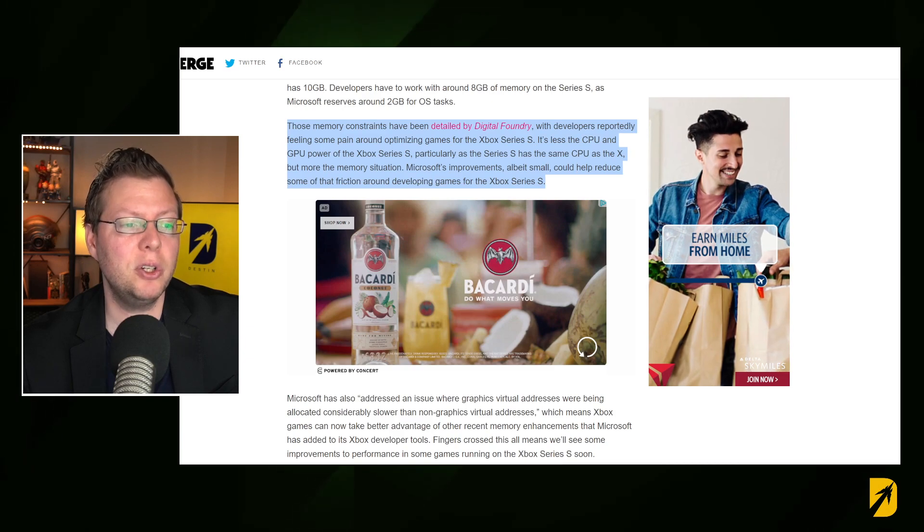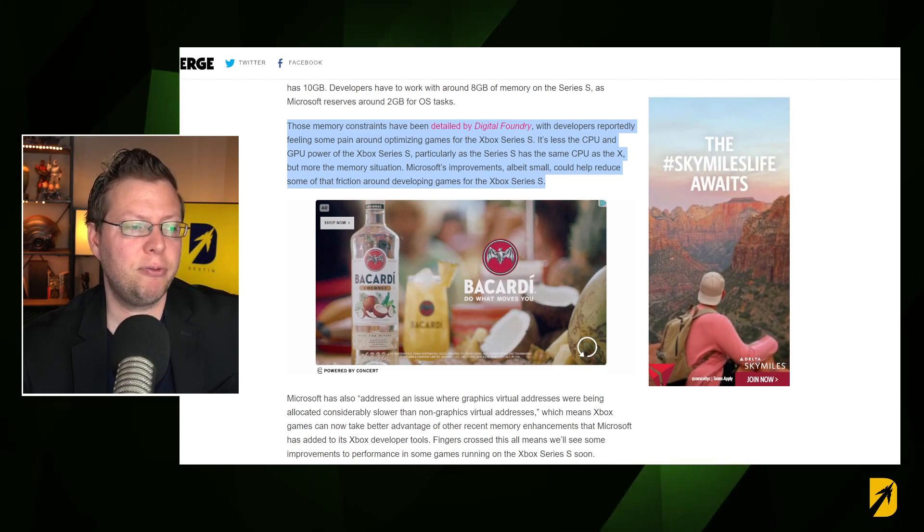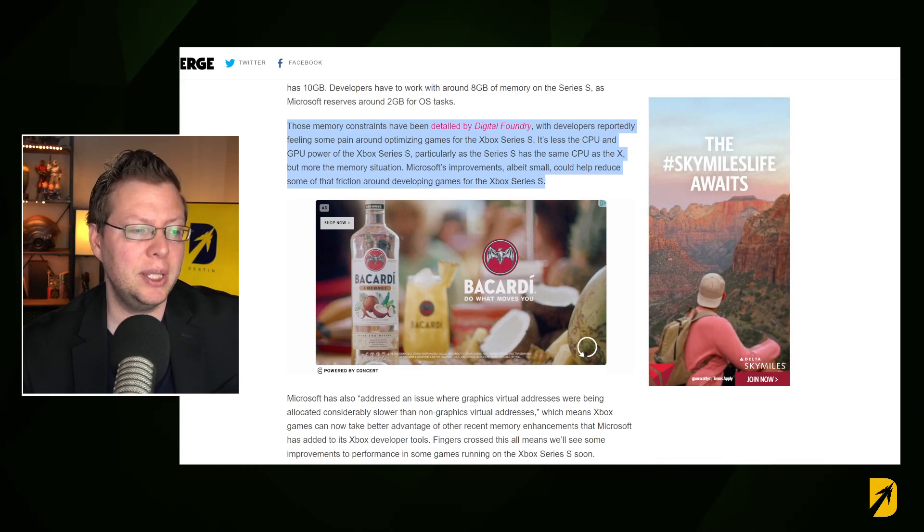Microsoft's improvements, albeit small, could help reduce some of that friction around developing games for the Xbox Series S. So if you've noticed that your Series S has been a little bit stuttery or just having issues with graphics, generally speaking, those are going to be improved as much memory has been allocated for the unit — hundreds of additional megabytes of memory are now available in the SDK.